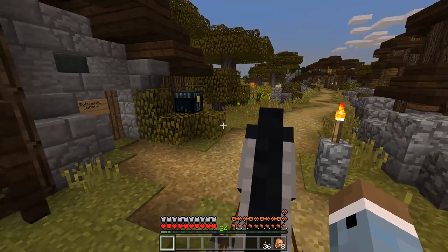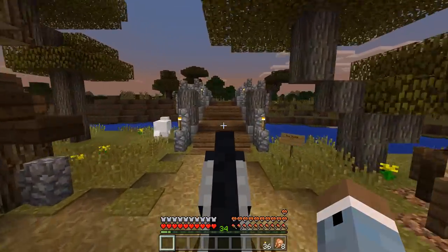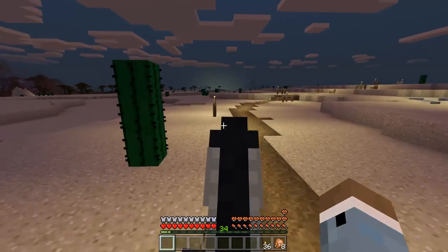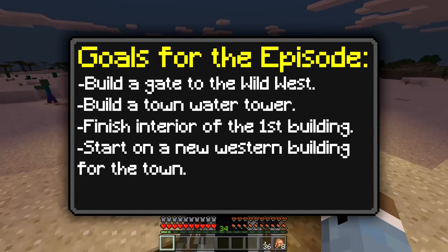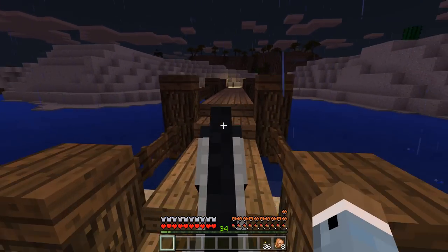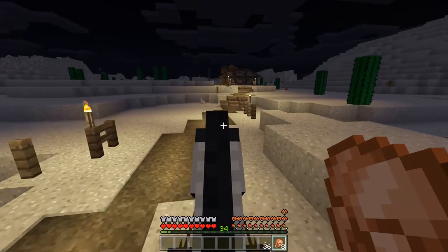I've added a ton of stuff into the ender chest so we should be good there. I've got a clean slate on me — let's head on out. While we're going, let's take a look at the goals for today's episode. One thing I definitely want to do is build the entrance to our new area with a little wall on it — it's going to have a gate and I think it'll look pretty cool. We're also going to build a water tower, finish the interior of our very first house, and start on a small restaurant.